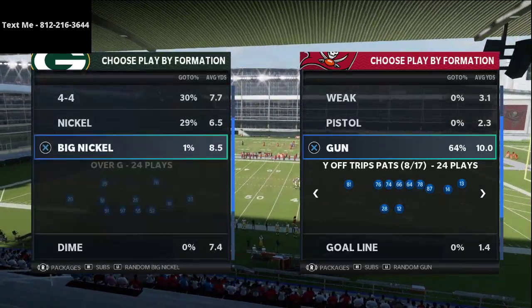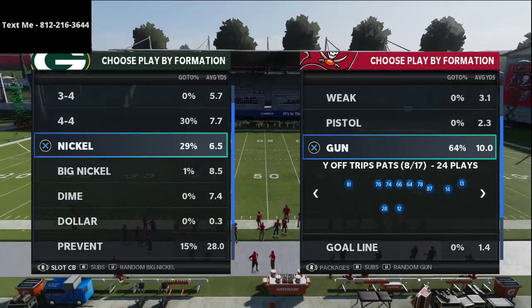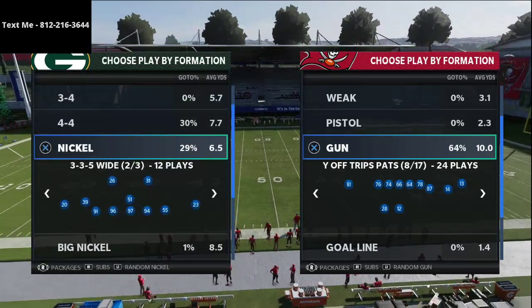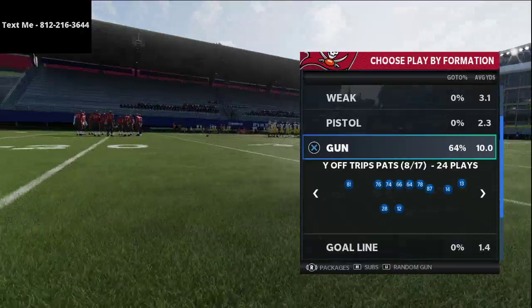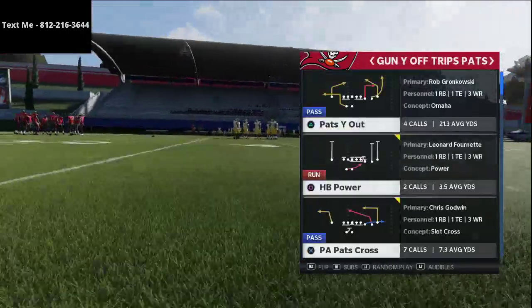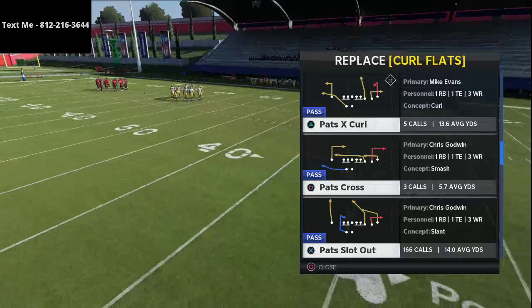A lot of people run either Big Nickel or 3-3-5 Wide, and what we're going to do is show you specifically 3-3-5 Wide Mike Blitz 3. This is a very popular defense, and we're going to be showing you why Y Off Trips Pats beats it. We're going to show you two plays in particular today.